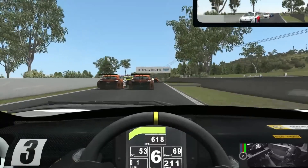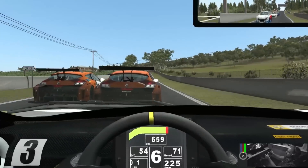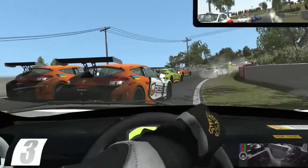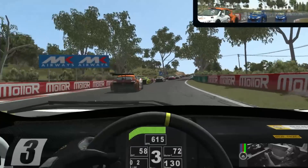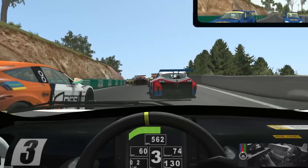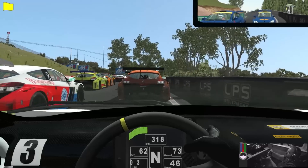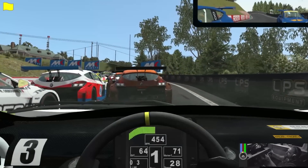It still runs pretty well regardless of how many people you're racing against. We've set the AI to 100% on the grass and 100% difficulty and 50% aggression, because we thought, you know, with it being Australia — it's warm, it's dangerous, it's humid — the competitors are going to be a little bit agitated. So 50% aggression and 100% difficulty seemed about right.